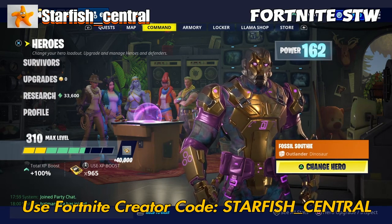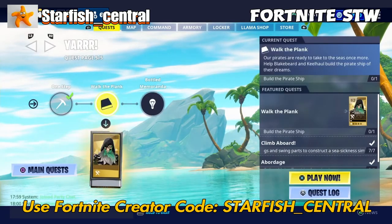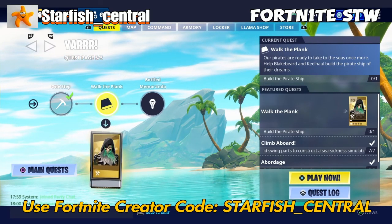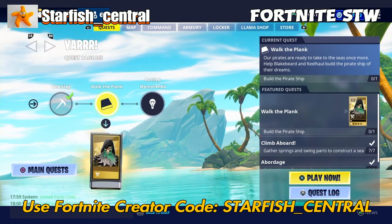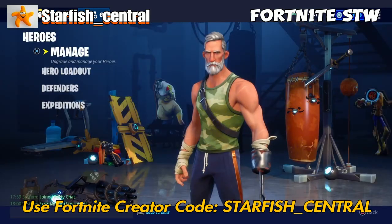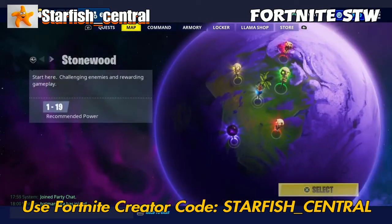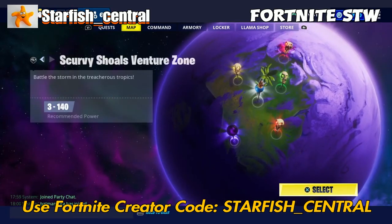Hello fellow gamers, I'm playing Fortnite Save the World and in this video we're going to be doing the Walk the Plank mission, and it is to get Blakebeard the Blackhearted. I think he's called — let me just check. Yeah, Blakebeard the Blackhearted. I was close. So I've actually got a friend join me for this.